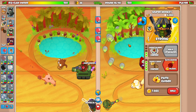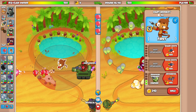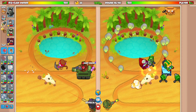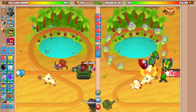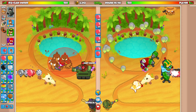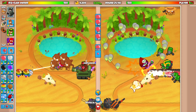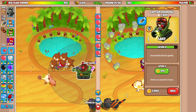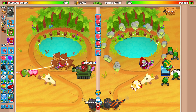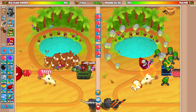If he sends a BFB, ZOMG, or a big rush, I'll have to prepare defense. We'll use the Supply Drop ability. This map, Oasis, is going to be pretty brutal because it's hard to stall rounds for longer in the early game. I might place Captain Churchill to shoot in a straight line, but it's definitely not the ideal setup on this map.